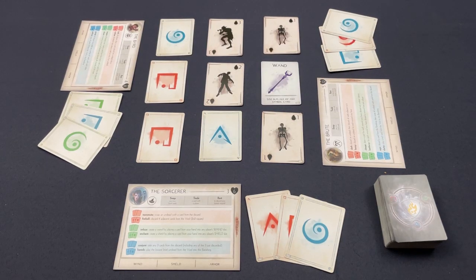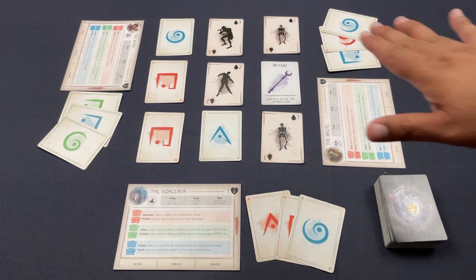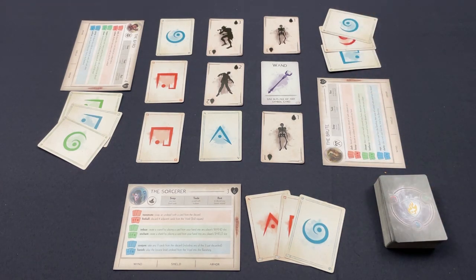Welcome to the One-Stop Co-op Shop. Jason here, and today I have a playthrough of The Banishing — this one from a couple of years ago from designer Sean Rumble, published by Wizkids Games. I recently talked about The Banishing in a top 10 card games list I did with Rato. Check out Rato's channel for my full list of card games — a lot of cooperative games made that list.